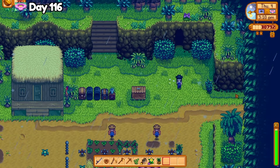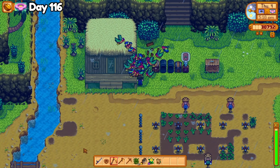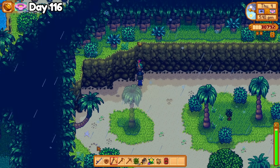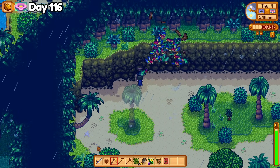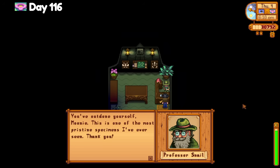I exchange 5 golden walnuts to open the mailbox next to the beach house, and use 10 to open the island trader. I check the dig site for new spots to dig and find a snake vertebrae for Professor Snell, but I'll need a few more pieces to complete the snake collection.